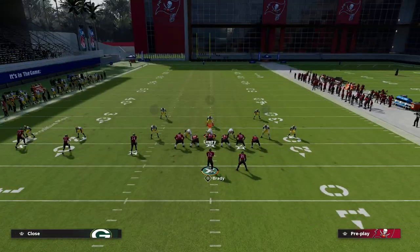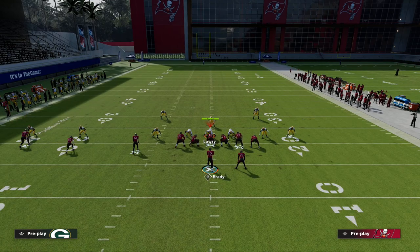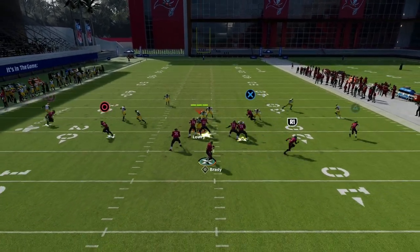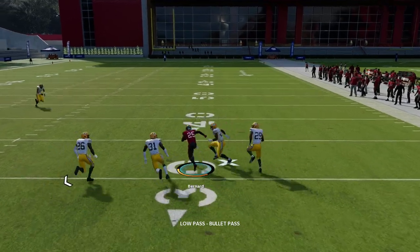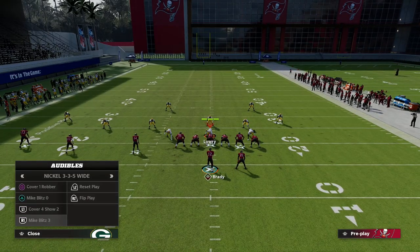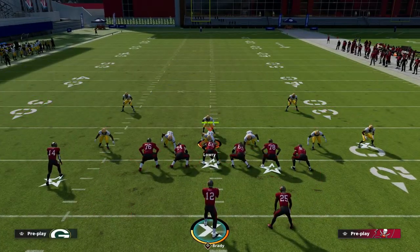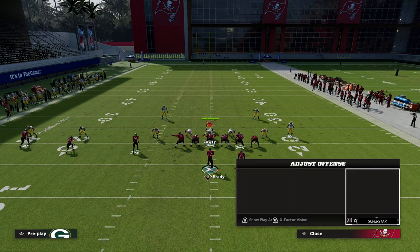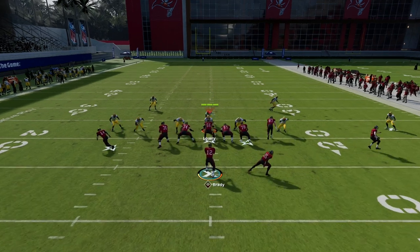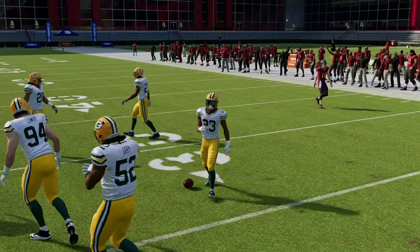I'll show you another zone coverage that handles wheel routes — the double vert hook coverage out of the Mike Blitz 3. What you'll notice is that this running back wheel can just be low-balled inside, splitting the zone coverage perfectly. This is also one of my favorite plays against the blitz out of trips tight end, because the defense has to make a snap decision — they either guard the running back wheel or the tight end, and both will be open quickly.